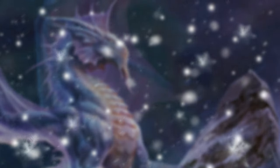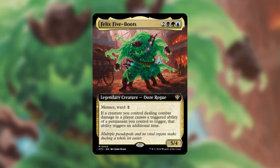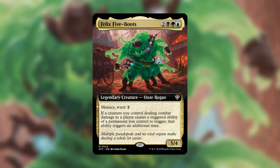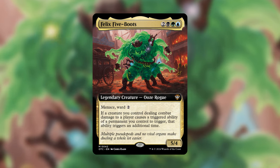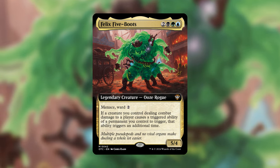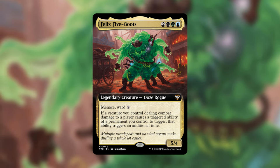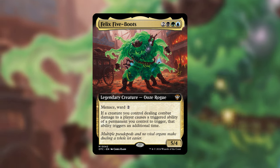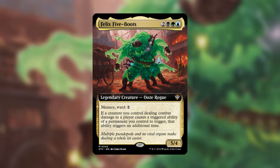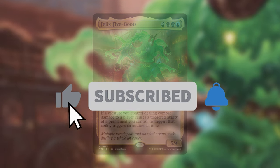That's going to do it for me, guys. Thank you so much for watching this video on Felix Five Boots. This commander is very powerful because you can double the combat triggers of your creatures. A lot of commander players love their Panharmonicon abilities, but I feel like they're going a little overboard. Felix is better in those instances because you have to earn those combat triggers compared to just ETB strategies. Let me know down below in the comments what your thoughts and opinions are — I'd love to hear feedback. Make sure to like, share, and subscribe to the channel. Thank you for stopping by.